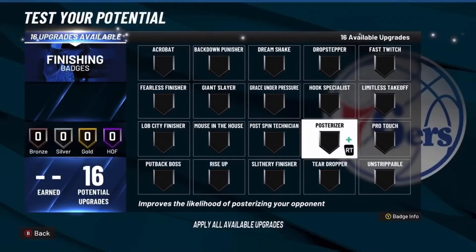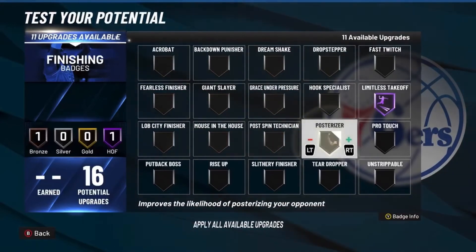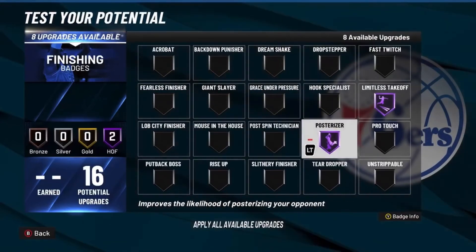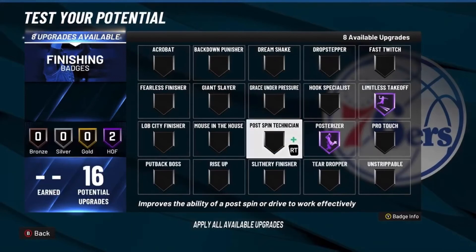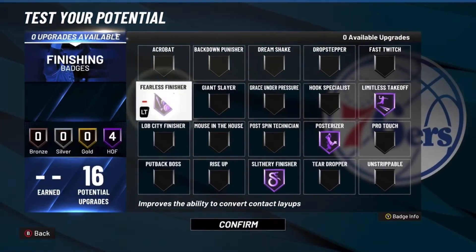For finishing badges, go Limitless Takeoff on Hall of Fame, then Posterizer on Hall of Fame. At 97-99 overall you'll be able to get the contact dunks. If you're not getting the build to 97, you don't really need Posterizer — put it on something else. Also go Slithery Finisher and Fearless Finisher.